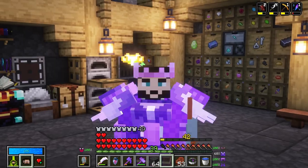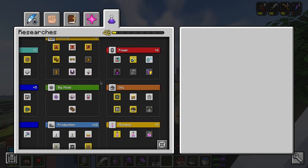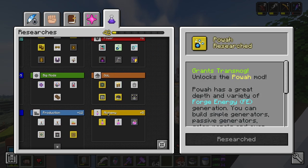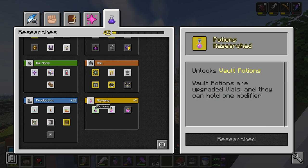Ladies and gentlemen, welcome back to Vault Hunters. In the last episode, we unlocked two mods, one of which is power, which we will be setting up today, hopefully, if all goes well, which I have planned, so hopefully it all goes to the plan.